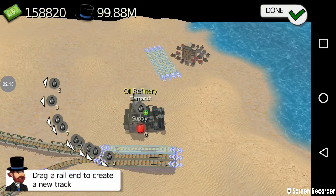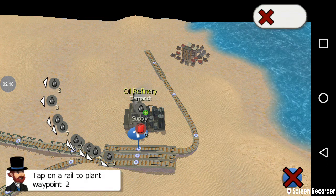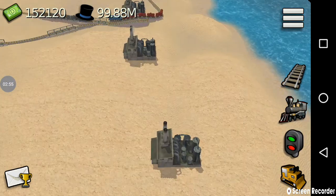Next, I'm going to connect the oil refinery, which is located here, to the city of Kuwait. And I'm going to assign a train to transport fuel. I have assigned the train.